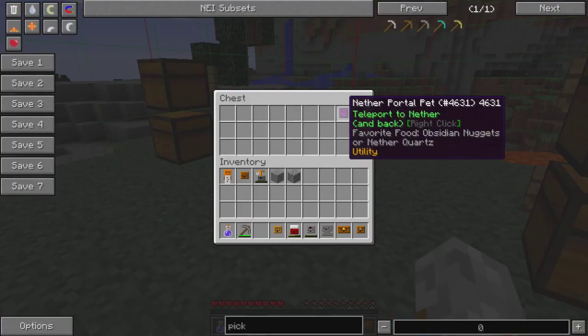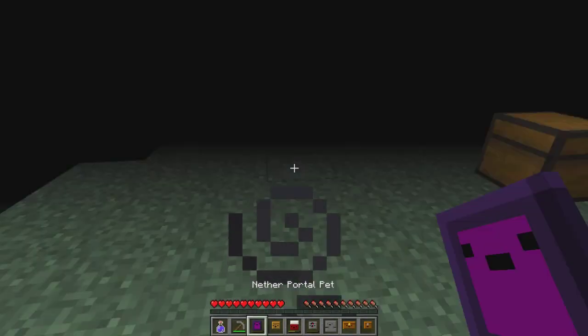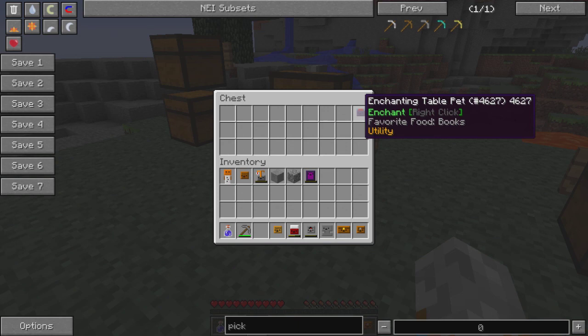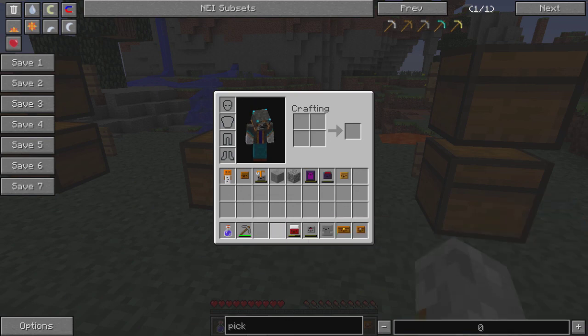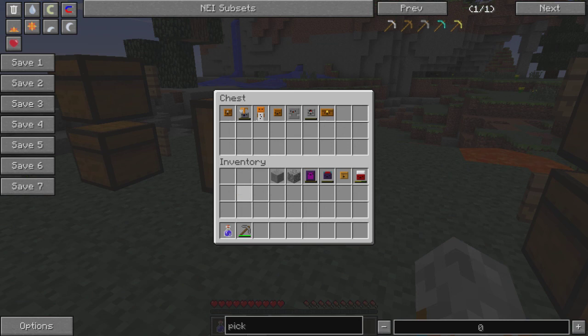There's a craft pet which is a crafting table you can carry around. The nether portal pet teleports you to the nether and back. Obviously we're going to the nether right now. Let's teleport back - so there we go, it takes you to the nether. When you get out it gives you blindness for a couple of seconds, but that's not too bad. There's also an enchant pet which is an enchanting table. All of these things require food in the end, but that's nothing too bad.